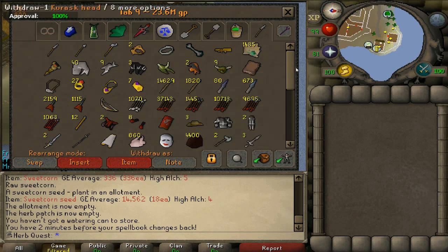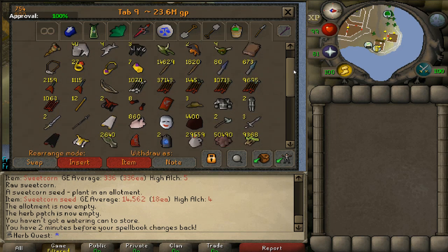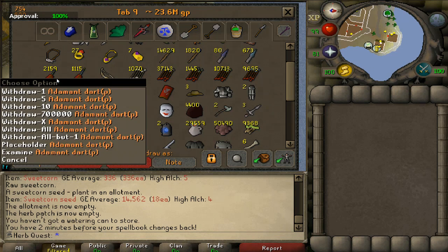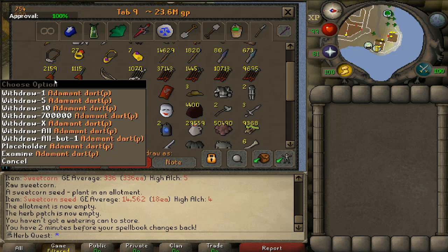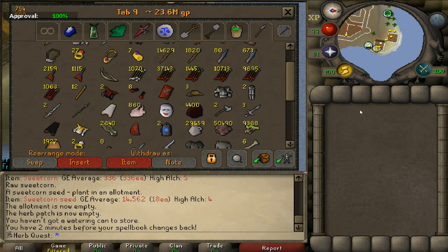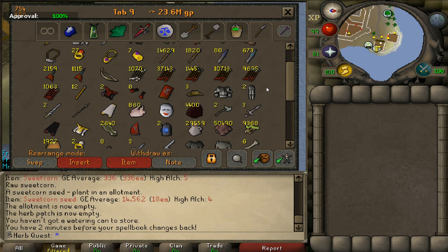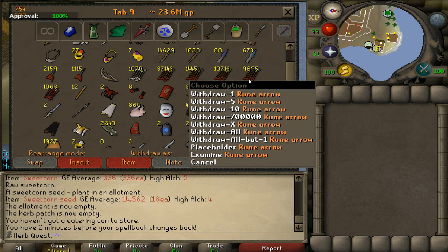Got the Kurask heads from last video. Some javelins, poison darts — I should take a cleaning cloth to those so I can use them in my blowpipe, but I haven't run out of normal darts yet. Over 9,000 dragon arrows — that'll be nice if I ever get that twisted bow. I don't really think you need dragon arrows for it to be OP; it should be decent with rune arrows too.